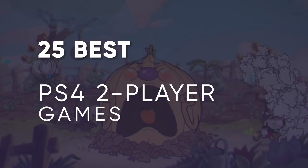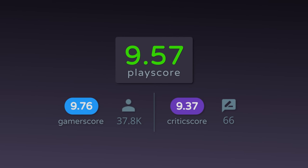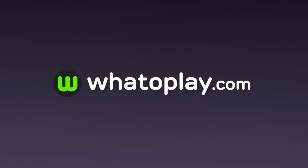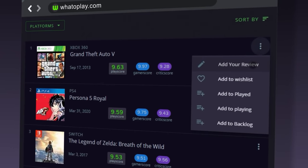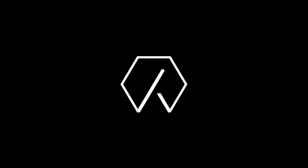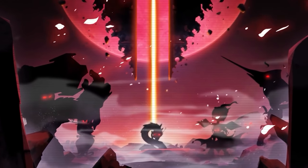Whatoplay presents 25 of the best two-player games on the PlayStation 4, all arranged by playScores. To check out our full list, visit our website at whatoplay.com. You can also take part in our rankings by leaving reviews of the games that you've played. This video is sponsored by Code Atma, a free-to-play mobile supernatural RPG. More about them later in the video.